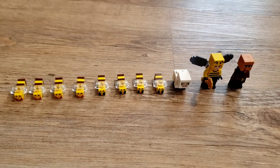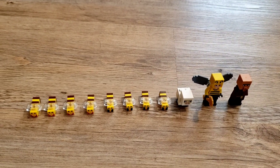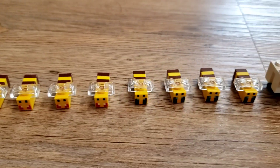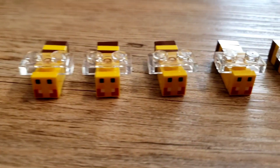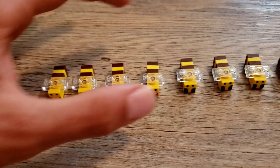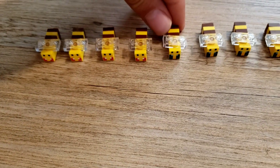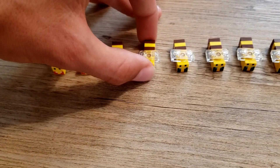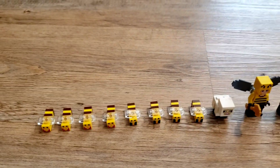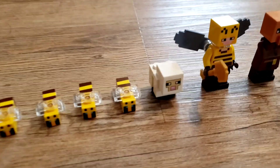This set comes with 11 characters, and that is quite a few characters for a Minecraft set. But most of these characters are the 8 bees that come in this set — we got 4 angry bees and 4 friendly bees. And while this was the debut of LEGO bees in Minecraft, they have been made since. When the bee farm retired recently, they had already put in a new bee-related set, which is the new bee house.